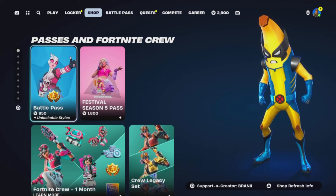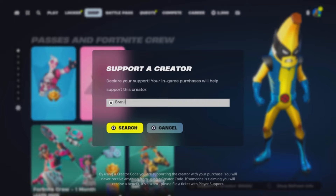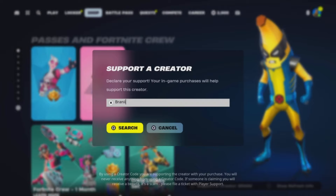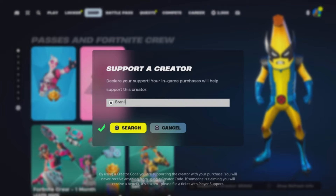If you'd like to support me further, be sure to use supporter creator code BRANNY with two I's in the Fortnite item shop, as I am an Epic partner with Fortnite — hashtag ad. And if you do use my code, comment down below saying 'I used your code' and I will give your comment a heart.